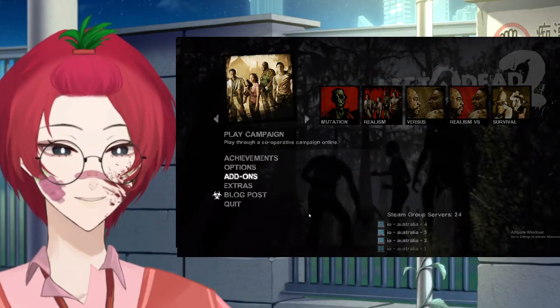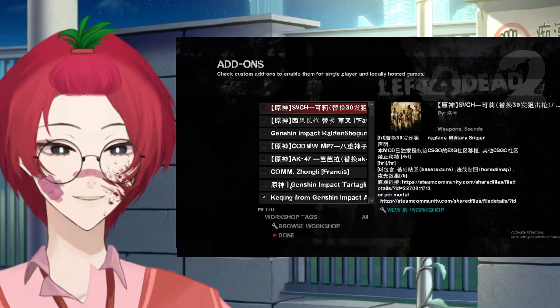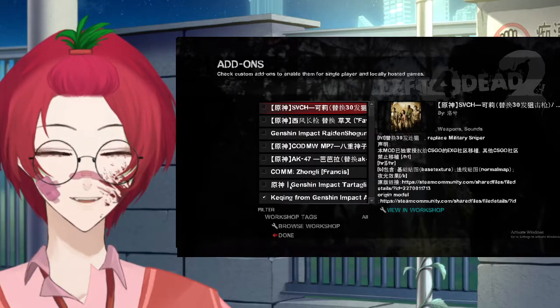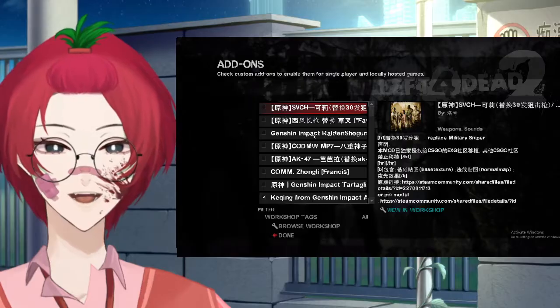Open up your Left 4 Dead 2 game and select add-ons. If you've just downloaded Left 4 Dead 2, this add-on section will be empty, aside from the one add-on that you've just added.